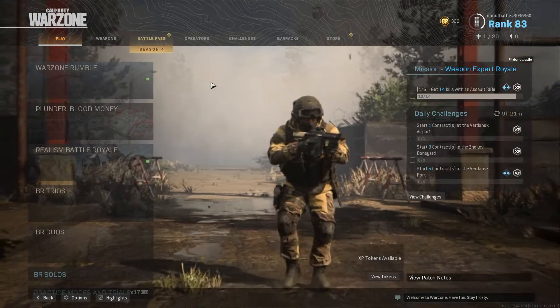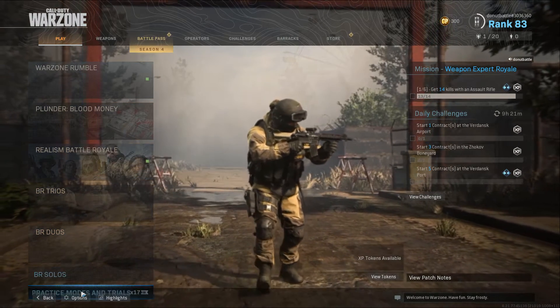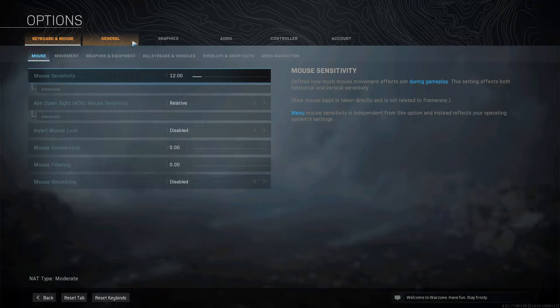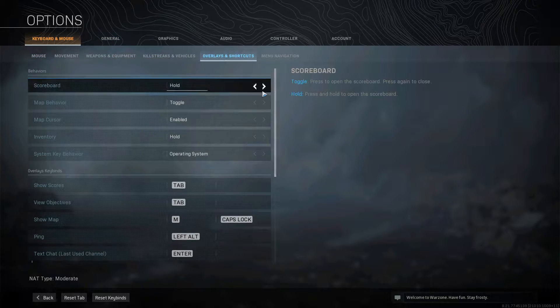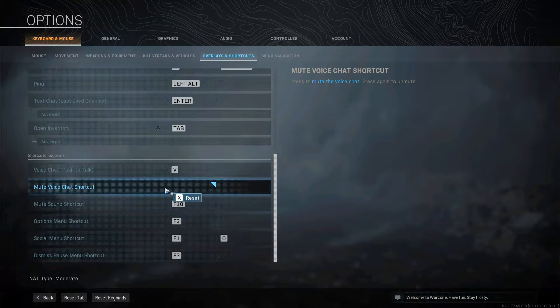To solve that — because you have to hit Alt+F9 to record — you go into your options, go to your overlay shortcuts, and you're gonna see here how I have the mute voice chat shortcut. I have removed that because that is actually the F9 key, and that would in essence mute everybody else's voice coming in.